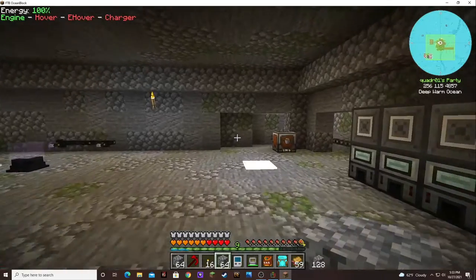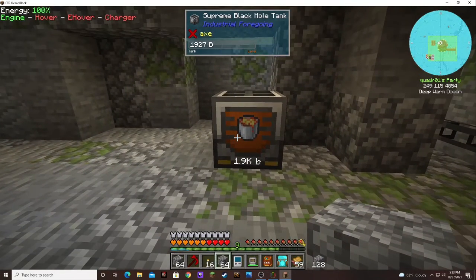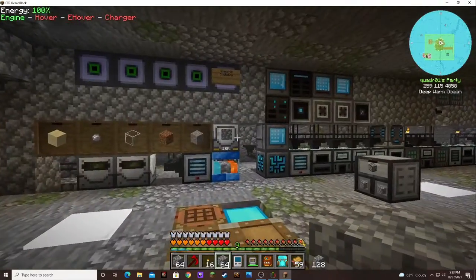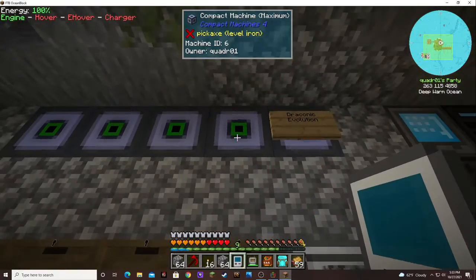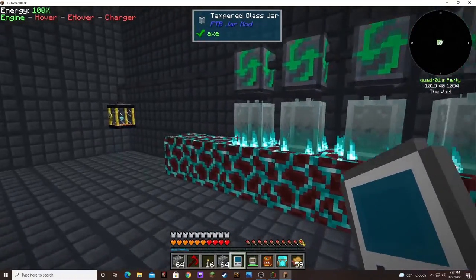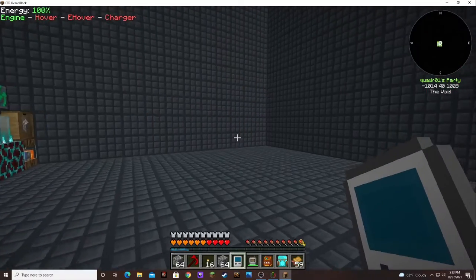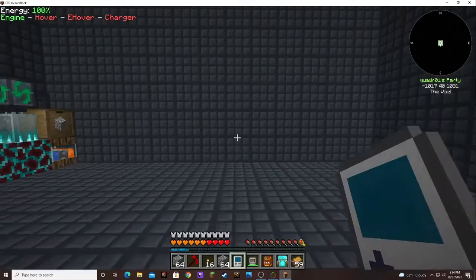We have lava being produced — a whole lot of lava being produced, well, not really. I made a few extra compact drawers. Those are empty. I started to put lava production in. This is the old setup I had, and I have room for a few more that I want to add eventually, but I'm in the middle of completely redoing everything.